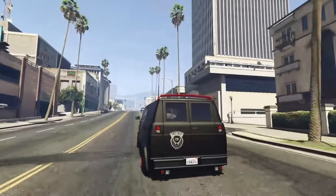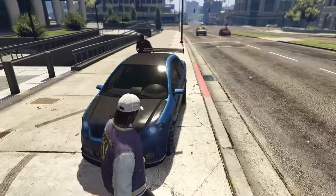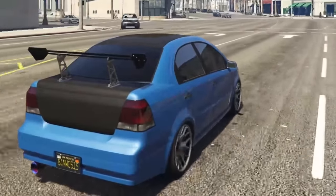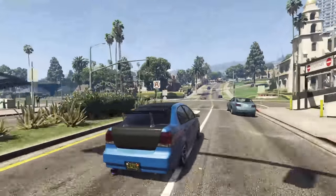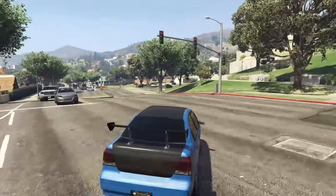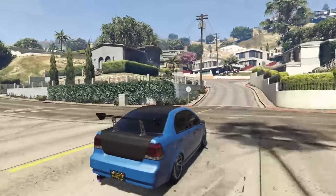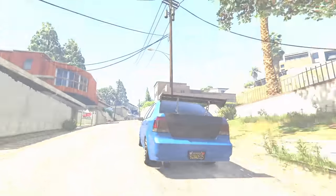Next up is the Declassi Asea, which is also Lester's car in GTA Online, going for $12,000. It's a unique car because it has tons of customization at a very cheap price — you can give it a carbon hood, carbon roof, carbon trunk, big spoiler, and even fully sticker bomb it. Performance-wise it's not good, and it is front-wheel drive which is less than ideal, but for $12,000 you really cannot go wrong.